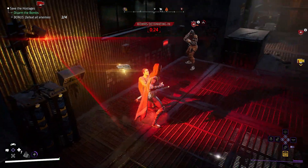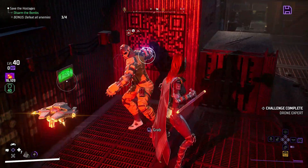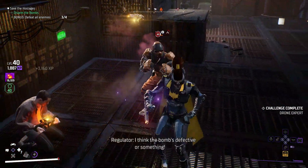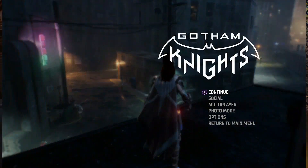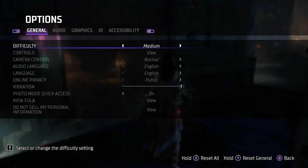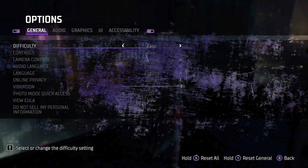If you're struggling even more so with this, then change the options and adjust the settings to change your difficulty level. Remember you can change this at any time back and forth. So if you're not doing enough damage with your ultimate, put it down to easy or very easy, and then go about playing the game as you intended afterwards.